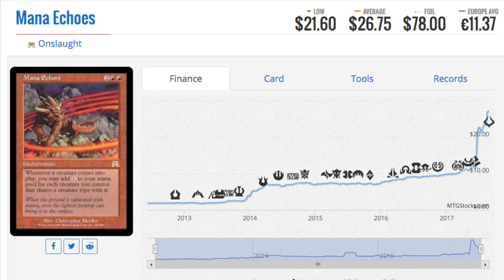Let's talk about Mana Echoes — this card from Onslaught was just terrible back in the day. I didn't play it, and every time I opened one I didn't want it. But as a non-foil it's now $26 and as a foil it's $78. It's great for creature-type synergies, which is what the new Commander decks are all about. You should be buying tribal cards from sets like Legions and Scourge now before it's too late. Mana Echoes gets better and better the more creatures you have.